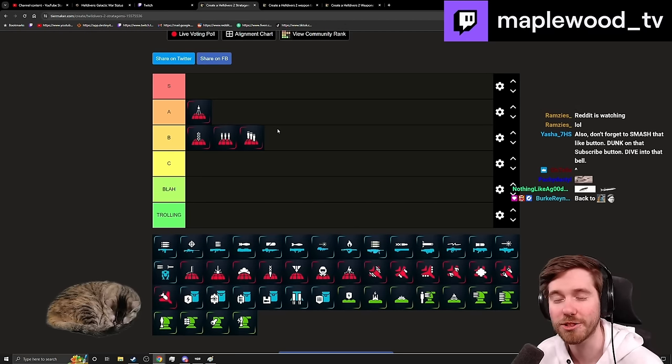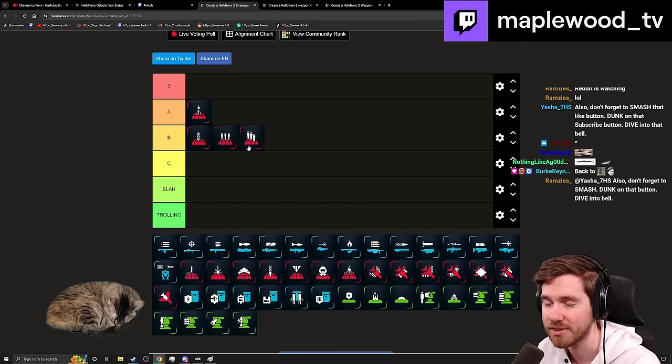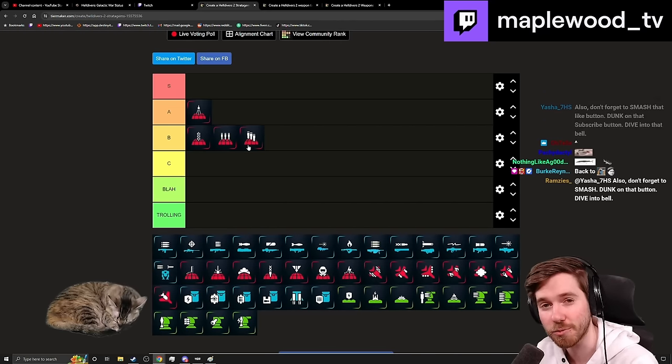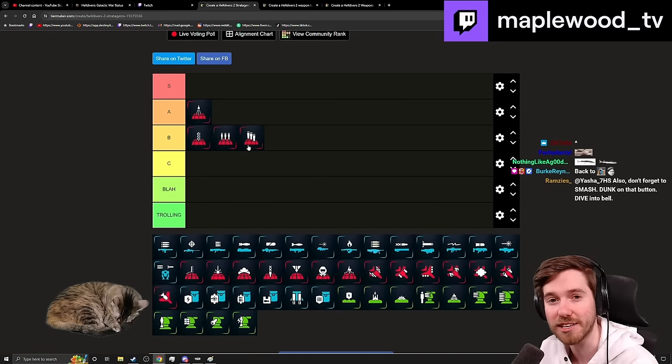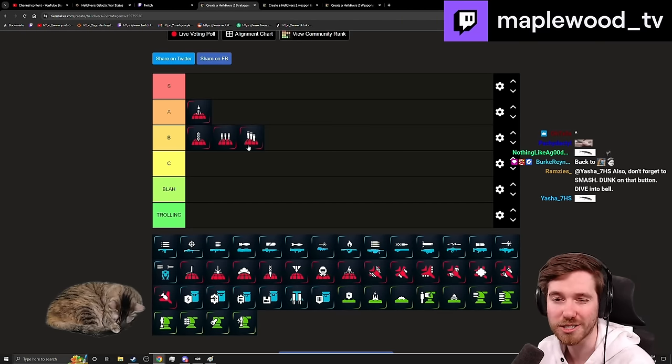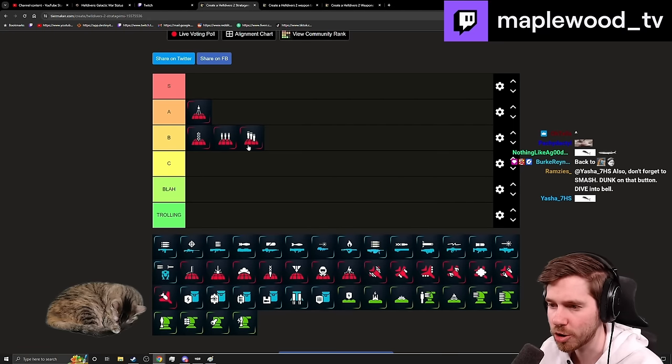I like the 380 but it's very much an RNG machine. If you're a gambling person you'll probably like it more than I do. I don't like how long the cooldown is — both barrages suffer from 4-minute cooldowns. It can absolutely one-shot a Bile Titan if you get fairly lucky. It's good versus eradication missions, but for your average mission it doesn't have that same density in a large area.